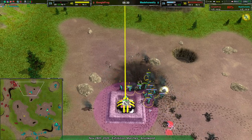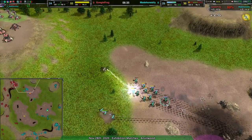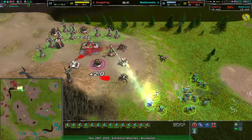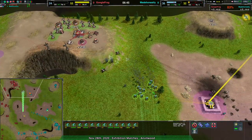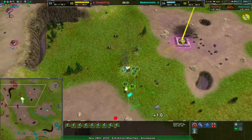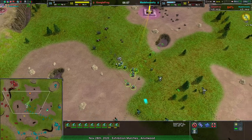They can't get to the geo plant, but that's what terraform is for — well done, Google Frog. Made Honestly is going by sheer numbers and positioning, trying to avoid getting too many glaives caught in splash. Easier said than done, but they still have that glaive raiding party going around the map doing a lot of damage, taking out a few venoms here and there as they find them.